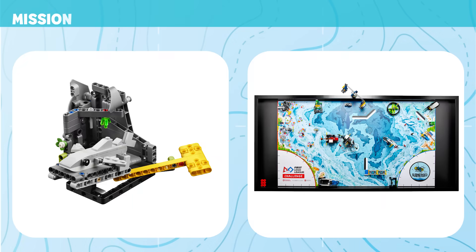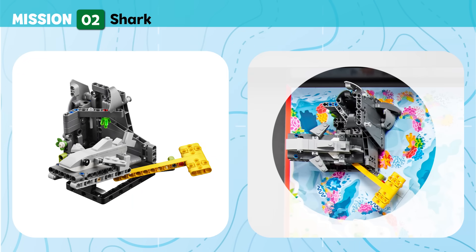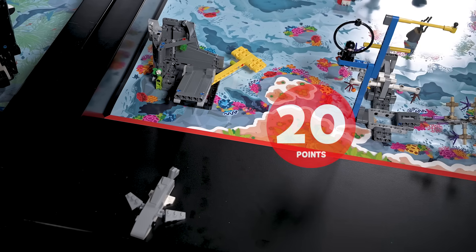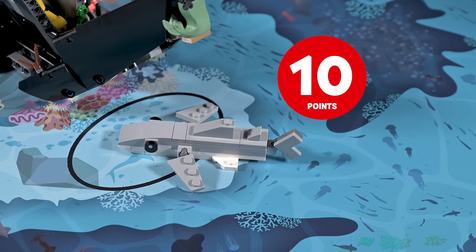Mission 2: Shark. Track this tagged shark on its journey to new feeding grounds. Score if the shark is no longer touching the cave. Score if the shark is touching the mat and it is at least partly in the shark habitat.